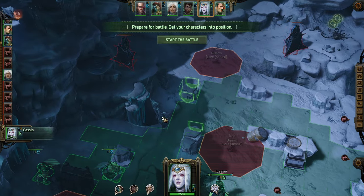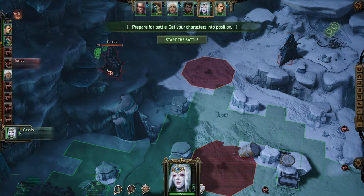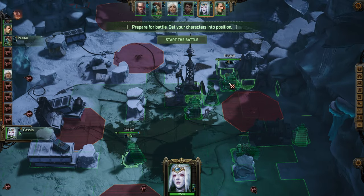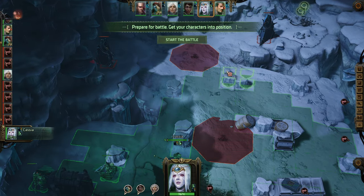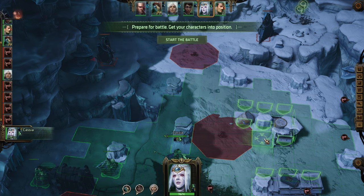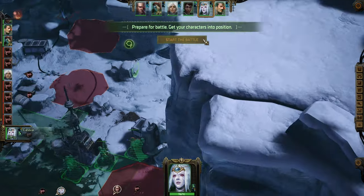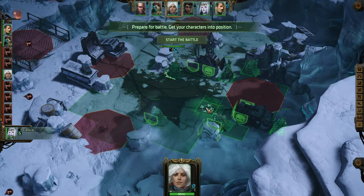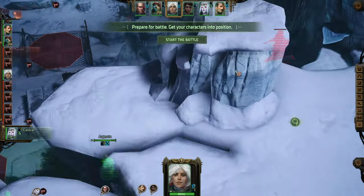My other line of thinking is if I could place Argenta in a spot where she could burst down an enemy quickly, but they have so much HP — she won't be able to kill them straight up. 7 deflection also — she's not going to do much here. I'm kind of wondering if they can be stunned. We had a fight previously with turrets and they were stunnable.